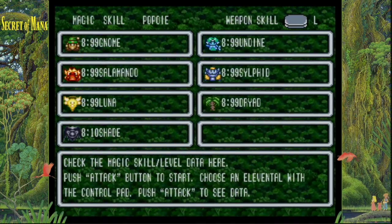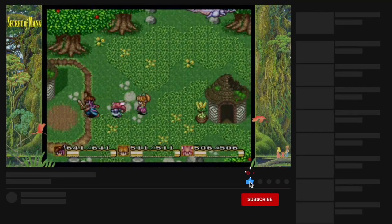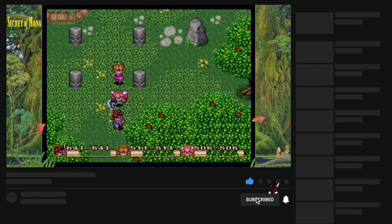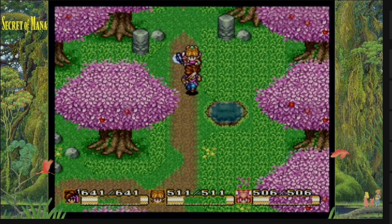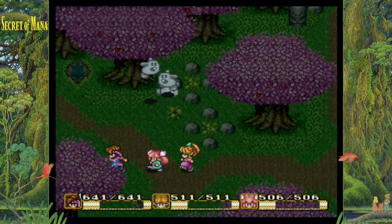And if you want to get the most powerful weapon in the game, be sure to subscribe to my channel for a plethora of gaming related topics, theories, lore, and discussions. This is my guide on how to get the 9th Sword Orb in Secret of Mana.